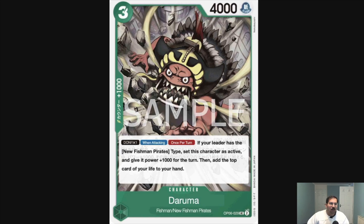Then we've got Daruma — a three-cost, four-power, one-thousand counter. Don one when attacking: once per turn, if your leader has the New Fishman Pirates type, set this character as active and give it plus one-thousand for the turn, then add the top card of your life to your hand. This is very good because you can stack it up as much as you want without worrying about Don management. You can just load it up and swing twice. I think this is a staple four-of in the Fishman deck — easy to remove is the only downside.